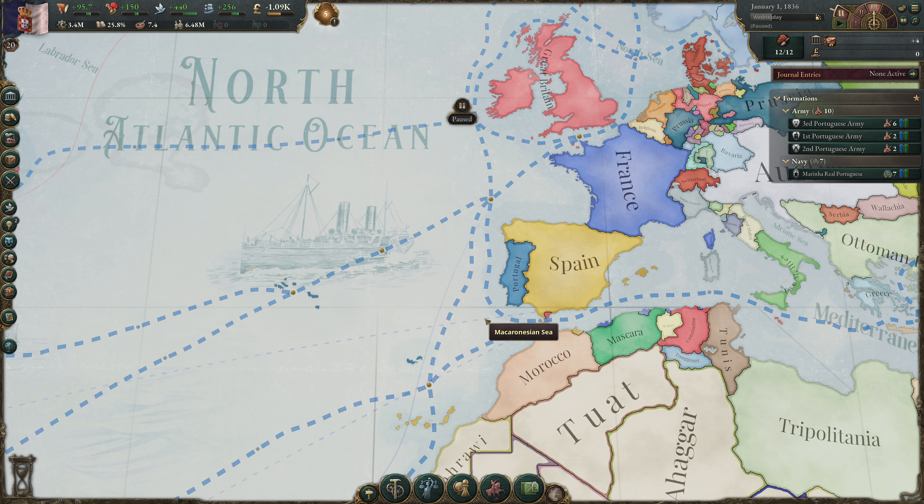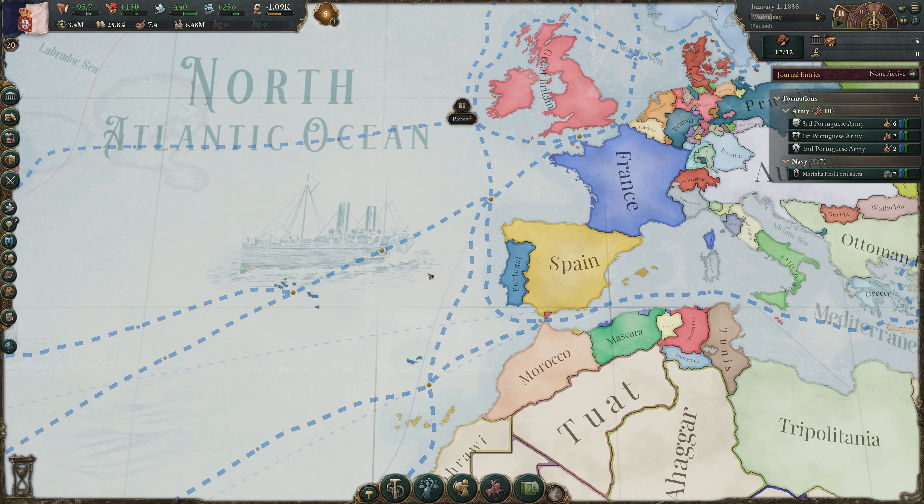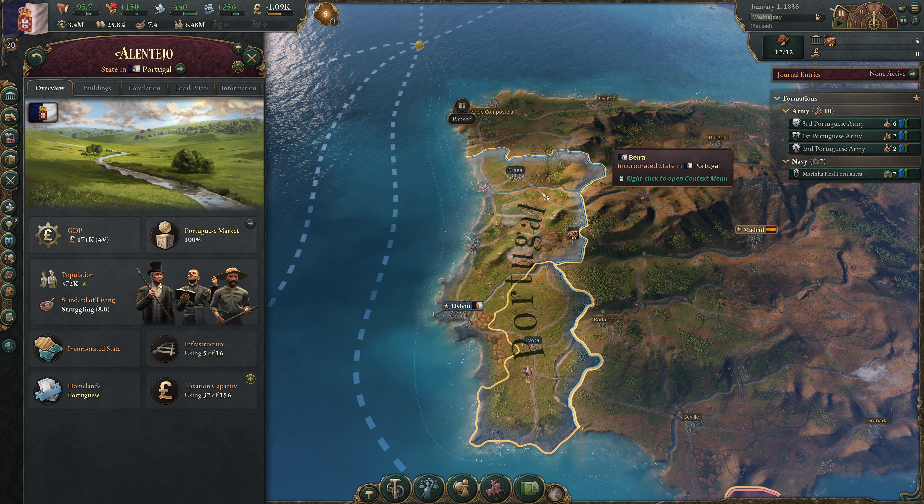We spent the first two episodes giving a general overview of Portugal in 1836 — what it looks like, what it has, its population, budget, and politics — then going state by state. In summary, we have three incorporated states in Western Europe, the core historical Portugal, inhabited by Portuguese. The most populous states have 1.6 million, 800,000, and 300,000 people — almost half our population. We'll build our manufacturing base here and use colonies to supply natural resources.